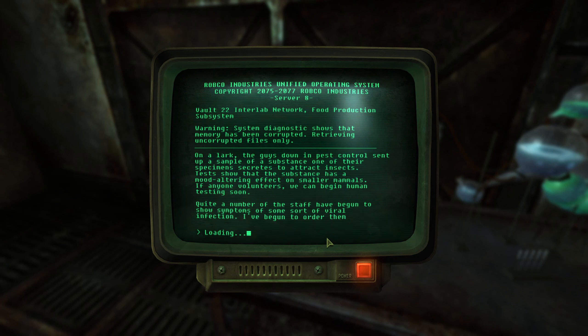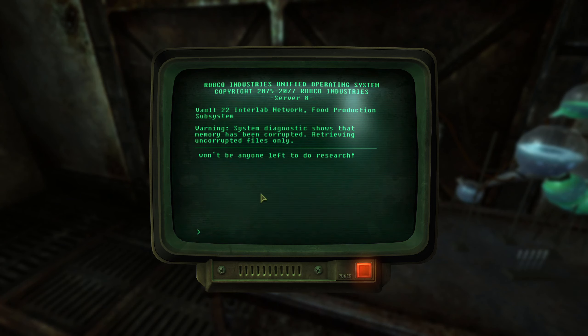The guys down in pest control sent up a sample of a substance that one of their specimens secretes to attract insects. Tests show that the substance has a mood-altering effect on smaller mammals. If anyone volunteers, we can begin human testing soon. Quite a number of the staff began to show symptoms of some sort of viral infection. I began to order them to stay in bed and recover, but at this rate, there won't be anyone left to do research.